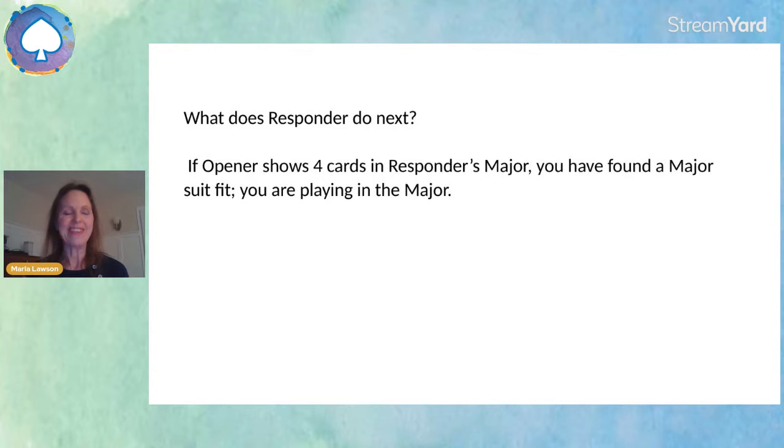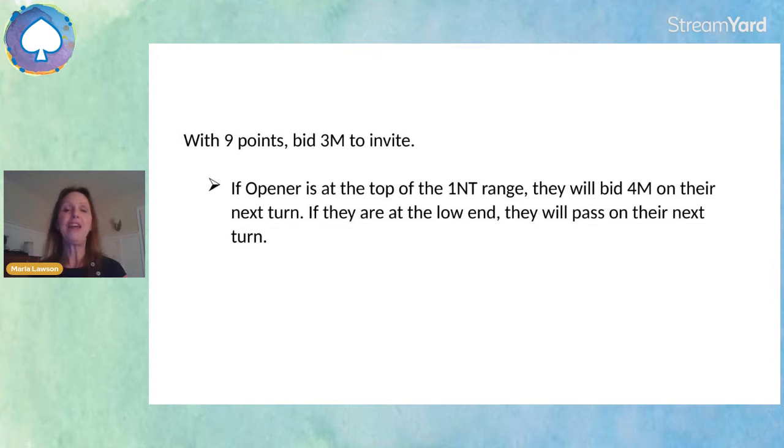Responder becomes like the captain. If opener shows four cards in responder's major, great — you've found a major suit fit. Now you just need to know what level, because responder needs at least nine points to use Stayman, so you are either inviting to game or insisting on game. With only nine points — the minimum — you have an invitational hand. If you've found a major suit fit, you bid three of the major to invite. If opener is at the top of their range, a good 16 to 17, they'll go to game and bid four of the major. If they're at the low end, 15 to a bad 16, they'll pass and play three of the major.